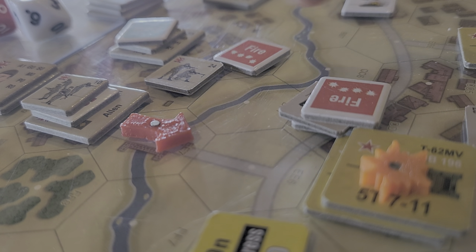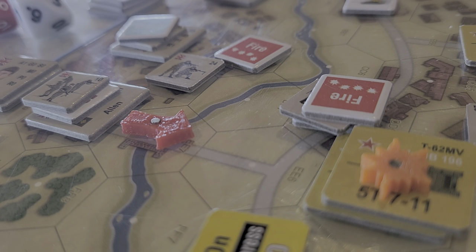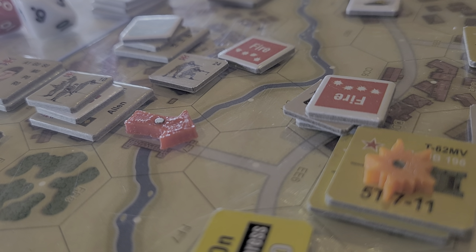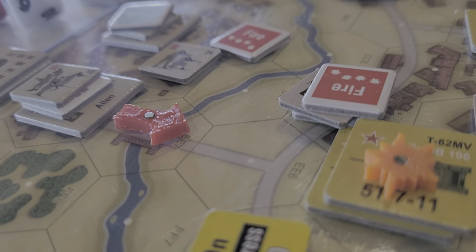Our second shot then goes in — we fire at this guy. Once again it's a hit, but a similar case: it's 80 versus 85, and this time we got a plus 12 on our dice roll on the variable penetration table.